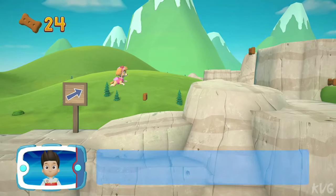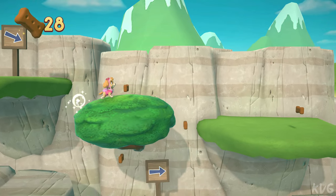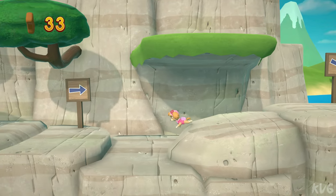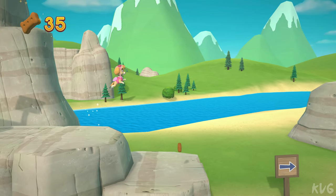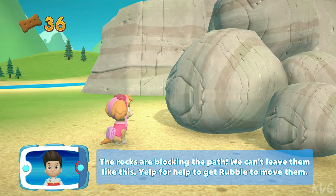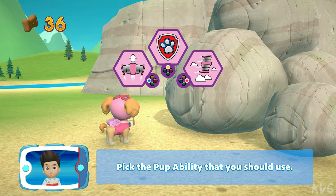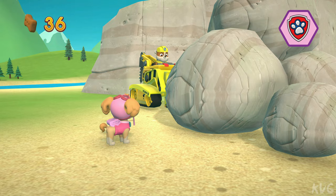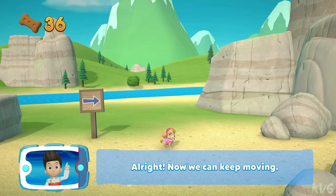Way to go! The rocks are blocking the path — we can't leave them like this. Yelp for help to get Rubble to move them. Pick the pup ability that you should use. All right! Now we can keep moving.